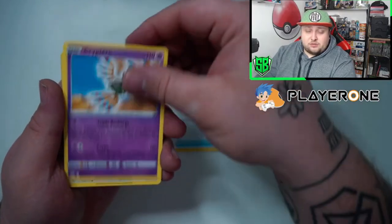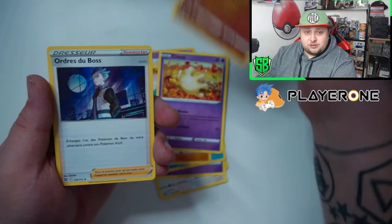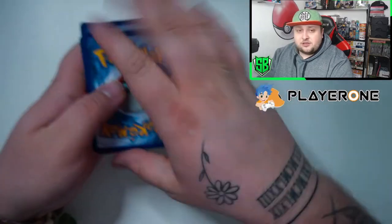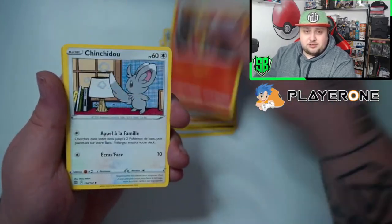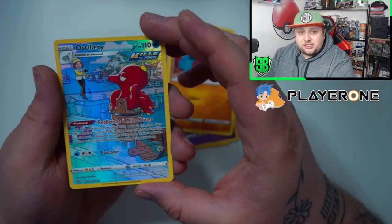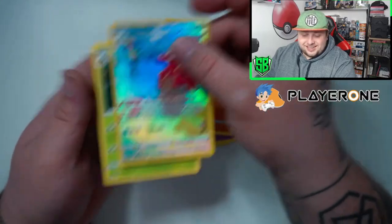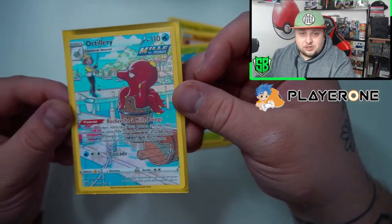Got another pack of water energy. Got a Flygon and we got another holo — another technically a hit — Boss's Orders. Let's hope to pull at least one more big hitter. Got electric energy, got Revival Herb, got the Cafeteria Master. Battle Style, Nosepass again — and another character rare: Arboliva this time! This is actually one of my favorite character rares. Wow, Arboliva — that's cool! Another character rare. So we got Eevee and Arboliva so far — that's very cool.